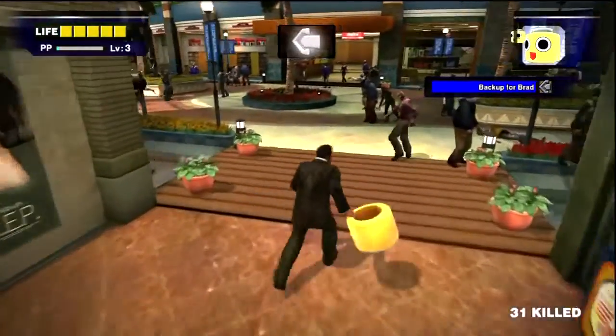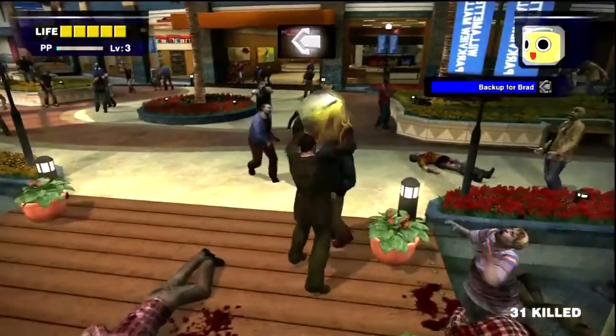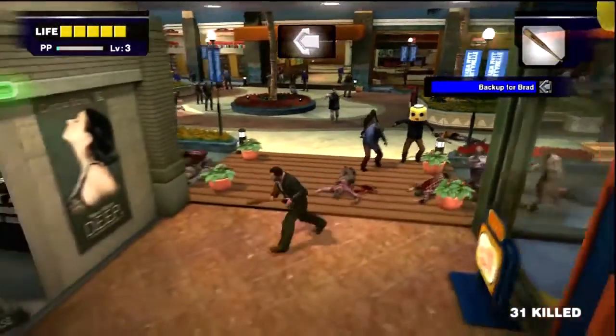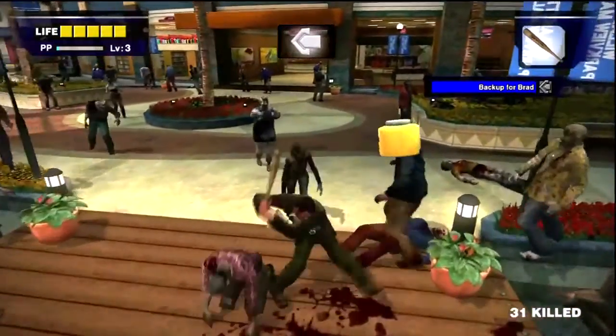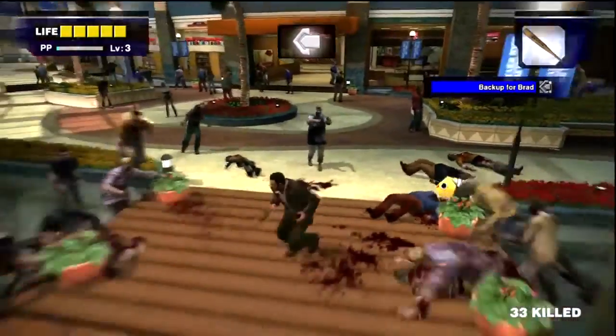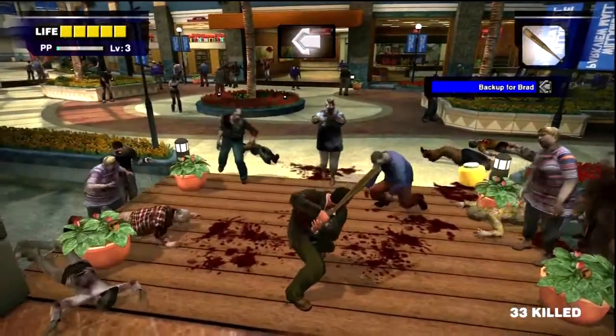We got a novelty mask in the shape of a Servbot. Not only can it be used to take pictures — like the ones we saw previously — but it looks funny and it stops a zombie from biting people, so it's sort of useful... not really.